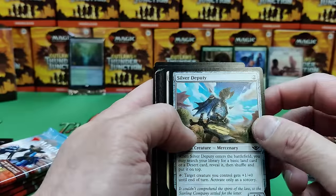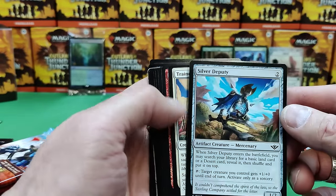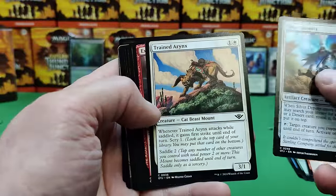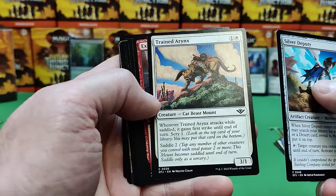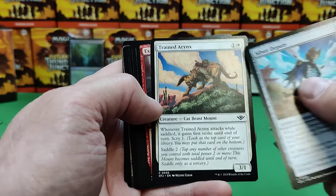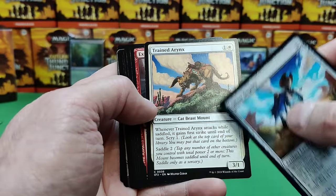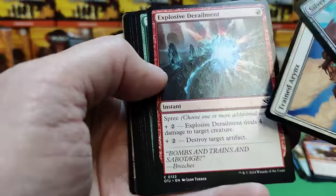Let's see what we got in pack two. I think we're leaning towards green, potentially green-blue. A Silver Deputy — a common artifact creature. There's Mount again. If it attacks while saddled, it gains first strike till end of turn. So creatures just get their vanilla ability, but when saddled they always get something extra. This is a new mechanic in the set.